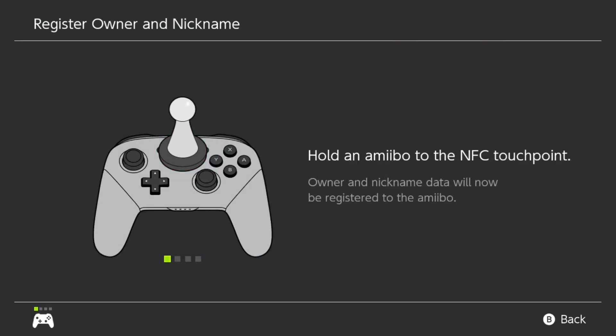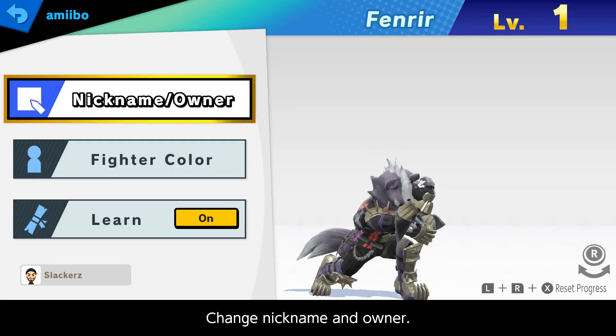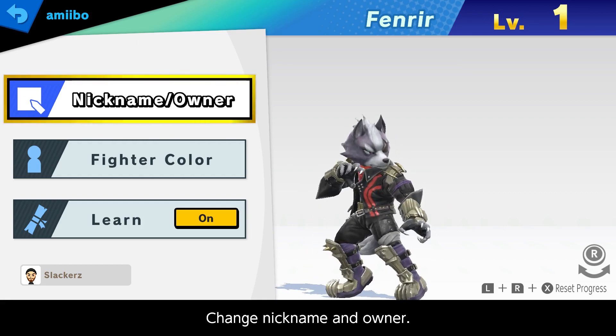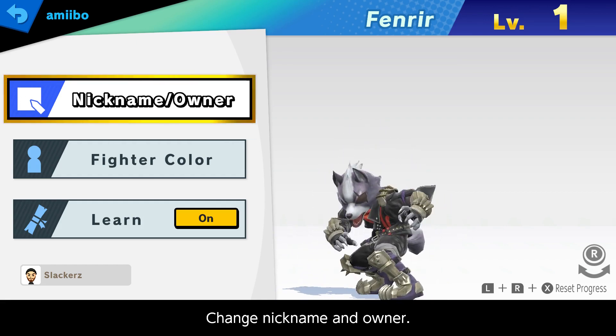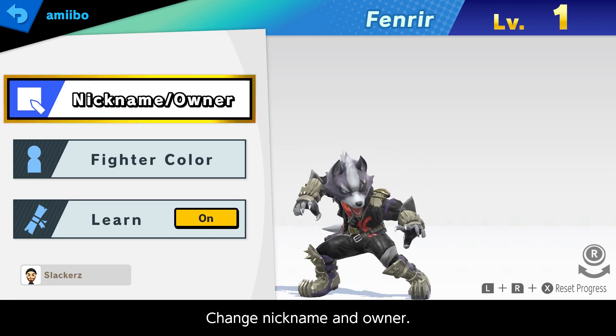We gotta save the name. And registering - done. Say hello to Fenrir. I gave him the little black and red outfit. I think that one looks the best, in my opinion. You could disagree if you want, which is fine.